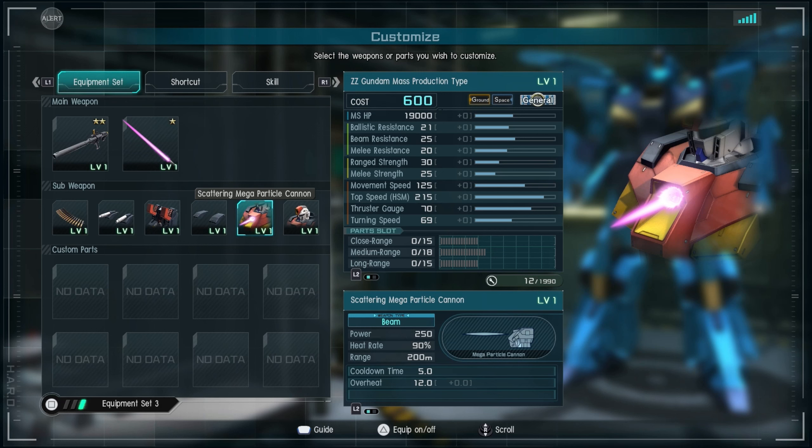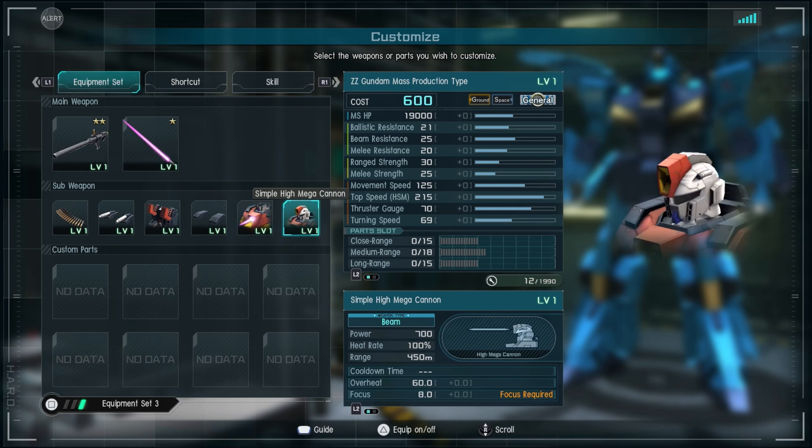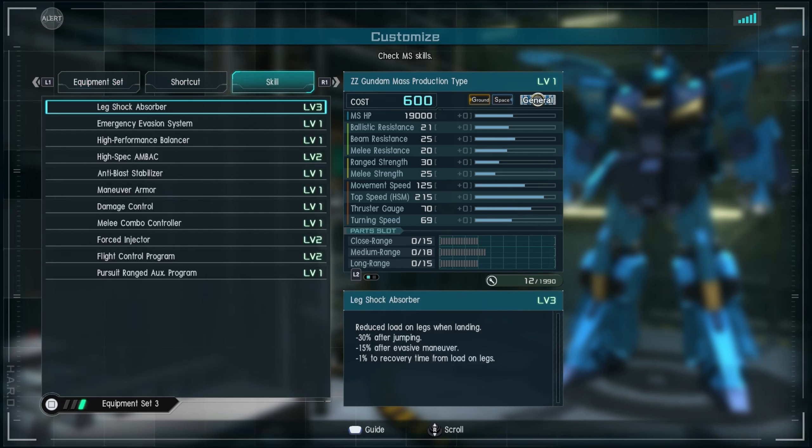You also have a shotgun-style mega particle cannon very similar to the Downing Wolf — very nice in a pinch to deal with targets that get too close. And of course the ramble crop, the simplified version of the high mega cannon, which does a good chunk of damage. It sits out for about a minute or so, but it's not as punishing as suits like the seventh, which has a two-minute cooldown. It has a lot of range and is great for lining up against multiple targets.